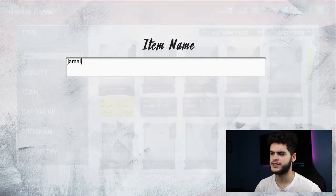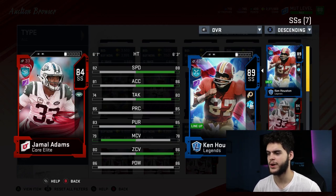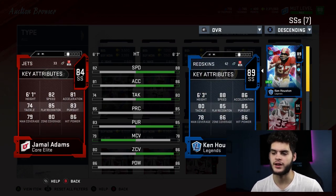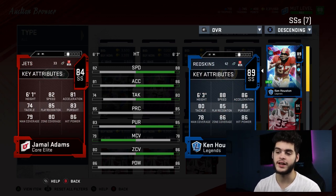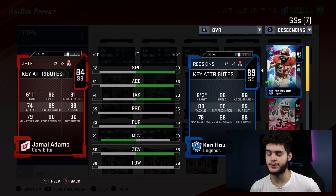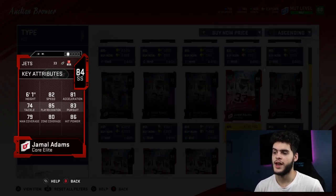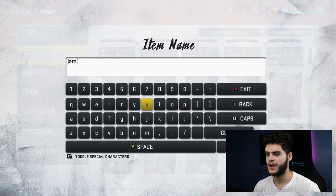A guy that's been on this list since day one — how can you take Jamal Adams off this list? You can power that guy up for pretty cheap with power passes, probably get this card for damn near free. He's got 82 speed, 81 acceleration, 74 tackling, 85 play rec, 83 pursuit, 79 man, 80 zone, 86 hit power. That's a lot of 80s considering his overall, and he's fast and can play zone. I still use him on my team as a linebacker in the box at times.